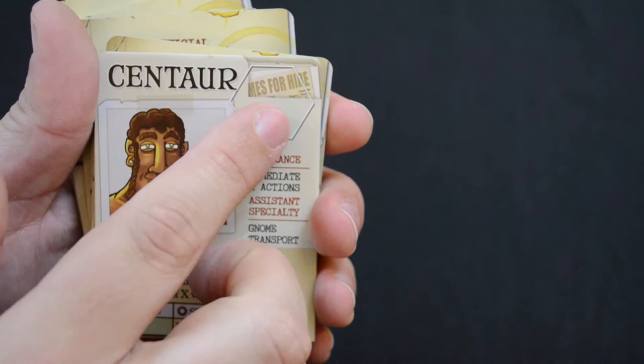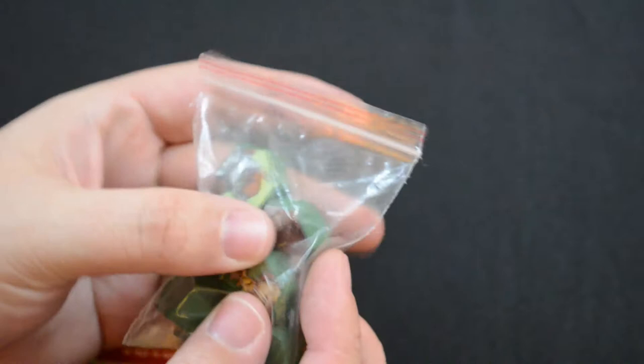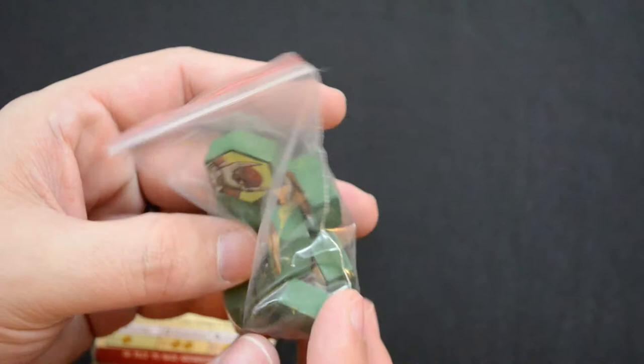The first assistant is the centaur, who has a place for an extra token — you take whatever tokens are available. Some assistants only have one token, some don't have any, and some have three — the giant has three tokens because he's so big. These are green hexagon-shaped tokens with really great artwork in Tasty Minstrel's thick, quality component style.